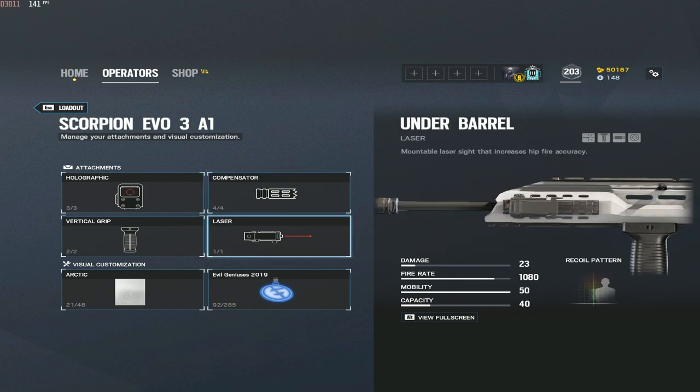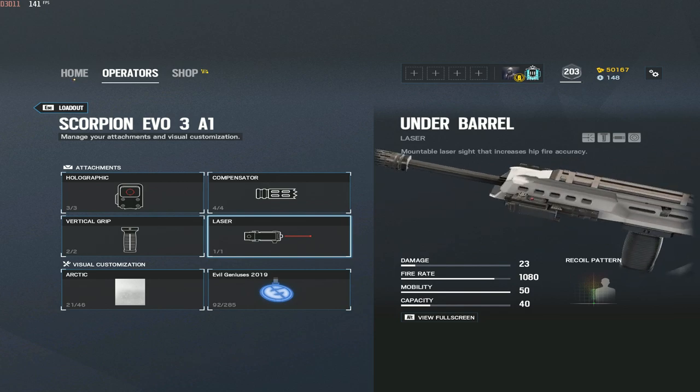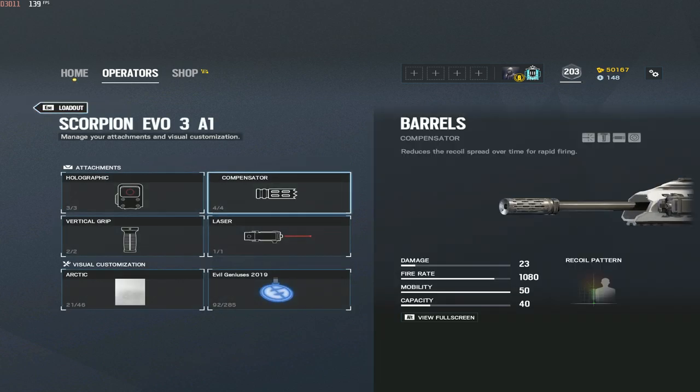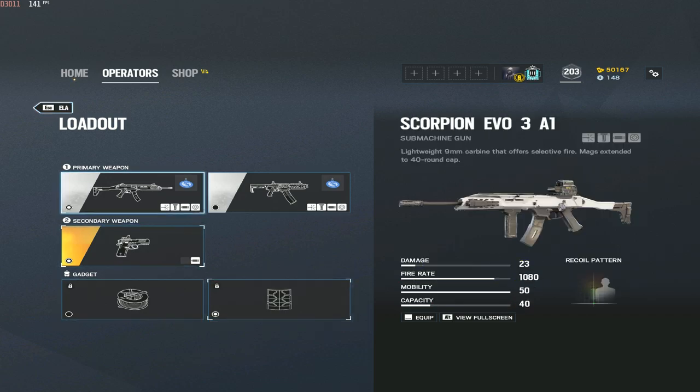Ela is a very popular operator. I use laser sight on her because her recoil is quite intense — laser sight really does help. For the barrel on Ela's Scorpion, make sure to use the compensator, and use vertical grip as well. Do everything you can to reduce that recoil even a little bit. Also run deployable shield.